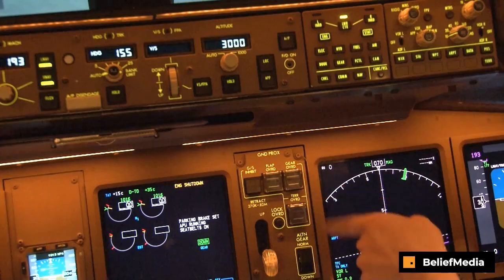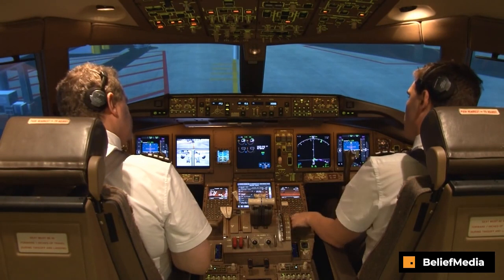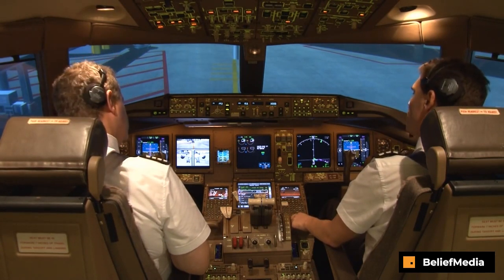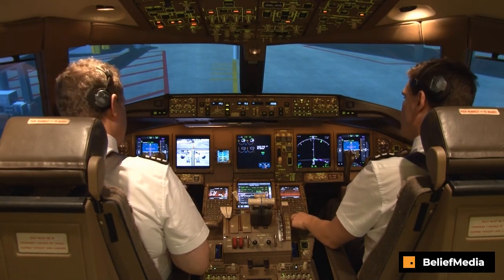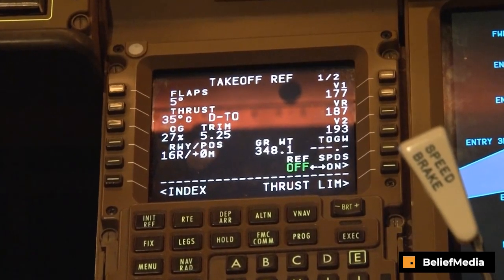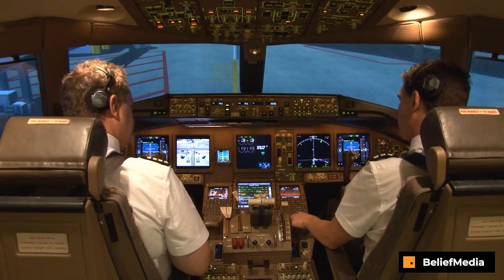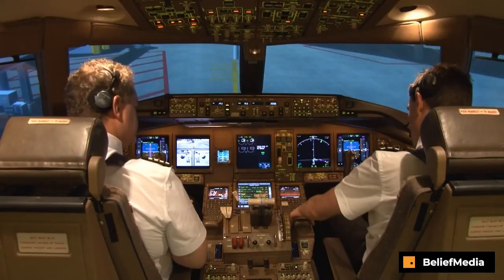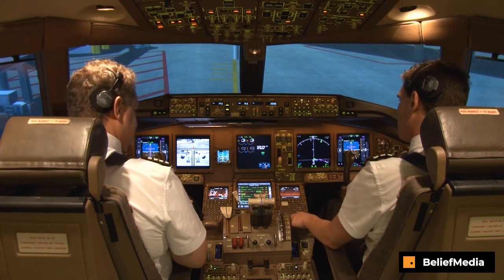Recall, engine shutdown. Cancel ICAS. Before-start checklist. Flight deck door is closed and locked. Passenger signs: auto, on. MCP: V2 is 193, heading 155, altitude 3000. Checked. Take off speeds: V1 177, VR 187, V2 193. Checked. City of pre-flight: completed. Fuel: 138.4 tonnes. Checked. Trim: 5.25 units, zero and zero. Taxi and take off briefing: completed. Before start checklist complete.